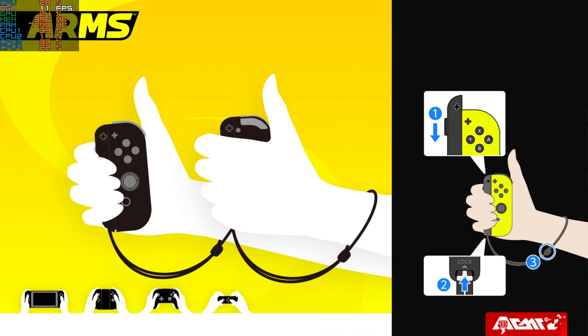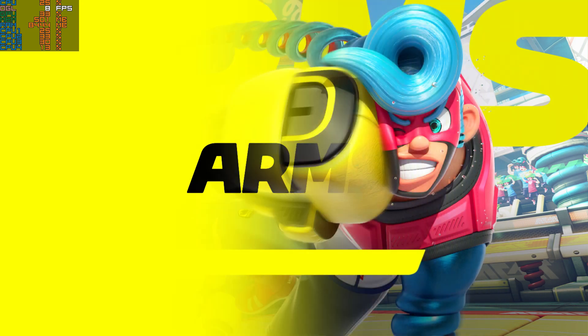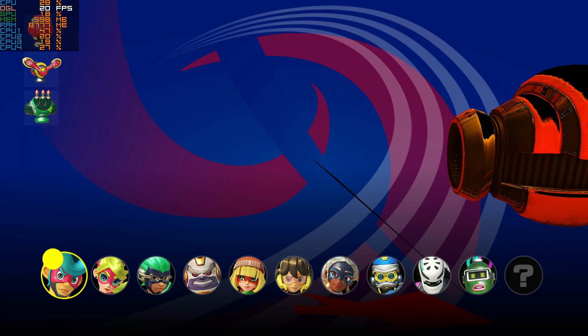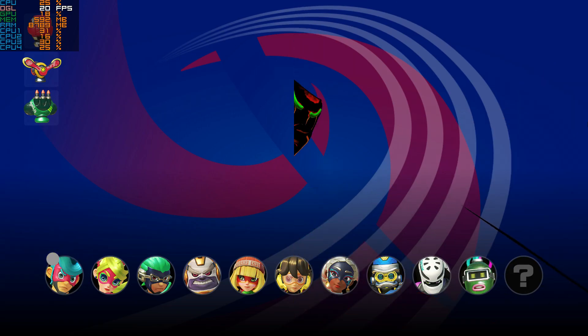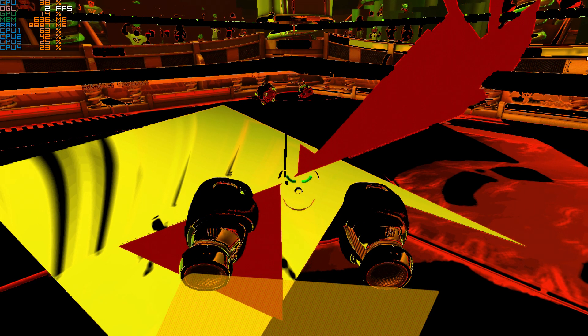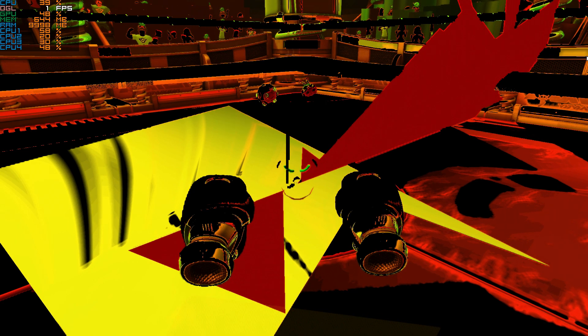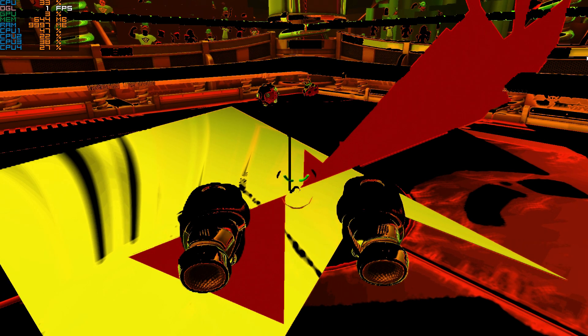Next up we have ARMS, a first party Nintendo Switch title — the crazy fighting game that now manages to go fully in-game. Naturally at this point we expect to see low FPS and buggy visuals, but 3D graphics are being rendered regardless of accuracy. Another incredible example of how switch development is getting closer and closer to an experience comparable to the switch itself.